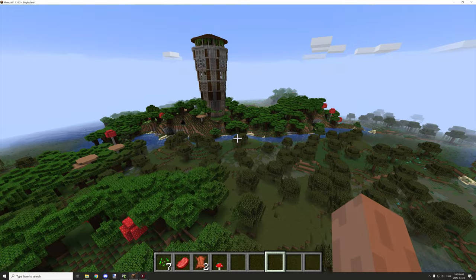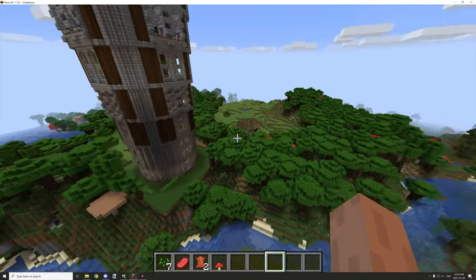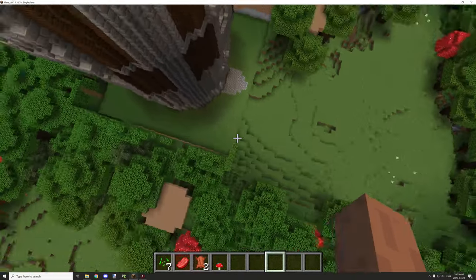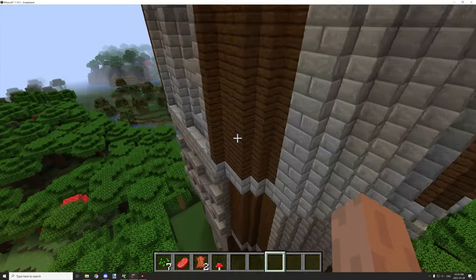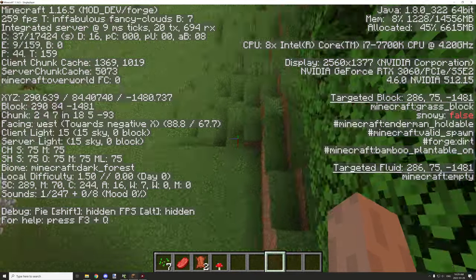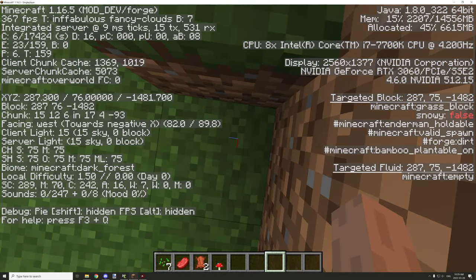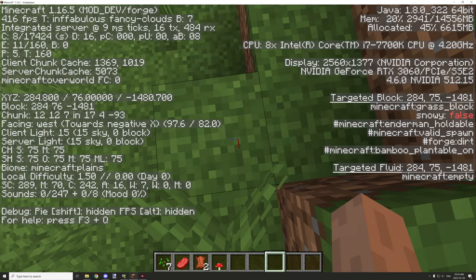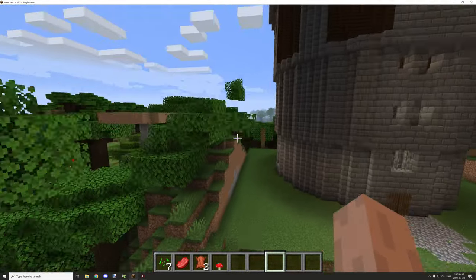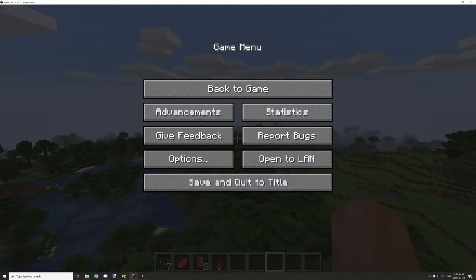There's another one over here. For some reason it's happening in dark oak forest, which is interesting, but there's always a plains biome nearby — it might just be spawning on the edge of the plains biome. The biome check shows dark oak forest, which is interesting. Not sure why it would do that, but it still did.